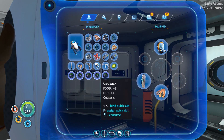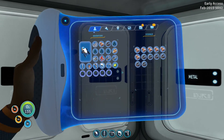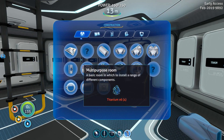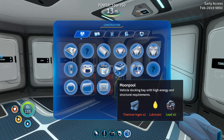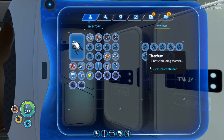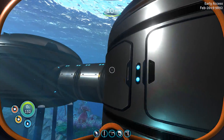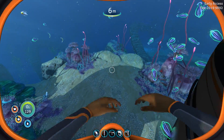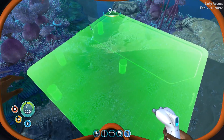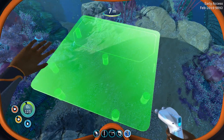So in the last episode we were on the hunt for gel sacks and we have found them. Under metal, do we have lead? We do. We're gonna need to make a foundation, and on top of that we're gonna need some more stuff. So we're gonna grab a little bit of titanium. In the last episode we were trying to get our water situation under control, and over here is where I think we're gonna set up a little bit of a farming area.